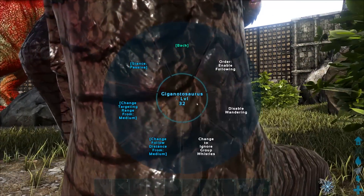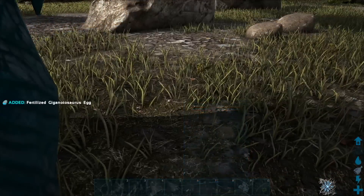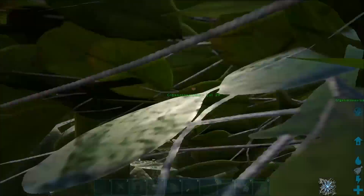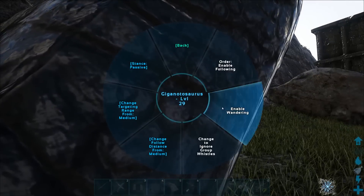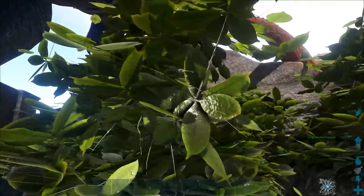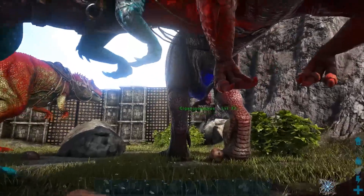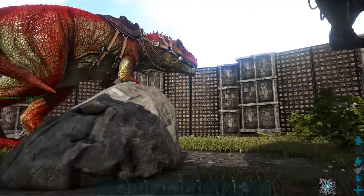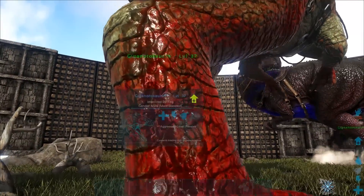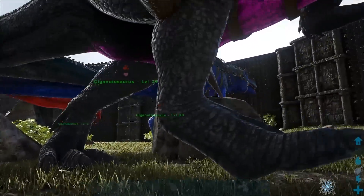Okay, behavior — disable wandering. All right, so we got our first egg. In retrospect, what I think I'm going to do is, since these are all females, I'm just going to go ahead and put them all on wander along with the male and see if we can get something going on here. And then we're also going to start working on the gigapen, which is what I am super excited about. That is going to be a blast.